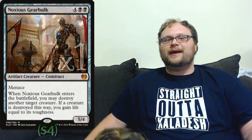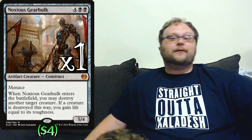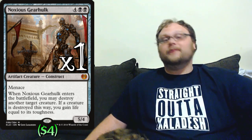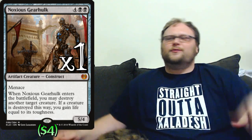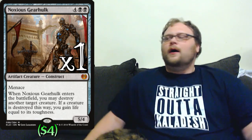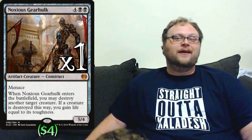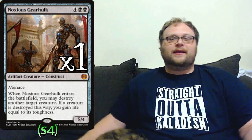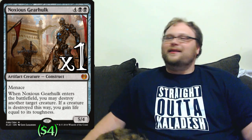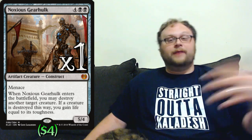One more one-of in the creatures: we're going to play one copy of Noxious Gearhulk in the deck and carry another in the sideboard. I think the card is really good right now, but I don't want a bunch of six-drops, especially considering we're playing something even higher on the curve. Noxious Gearhulk is obviously a super solid creature, it counts as an artifact for Toolcraft Exemplar, just kills a guy when it comes into play. We're playing Liliana, so if they kill our Gearhulk we can just keep getting it back with Liliana and keep killing their dudes.